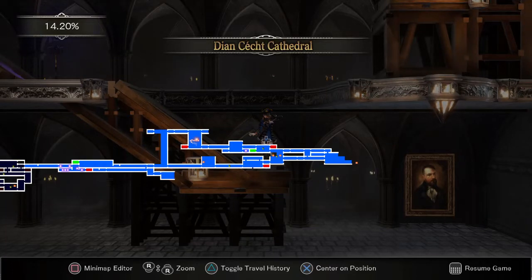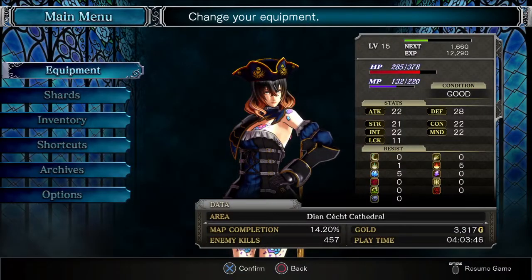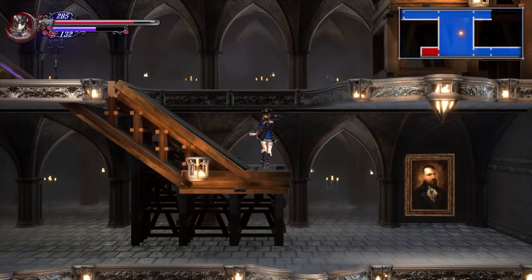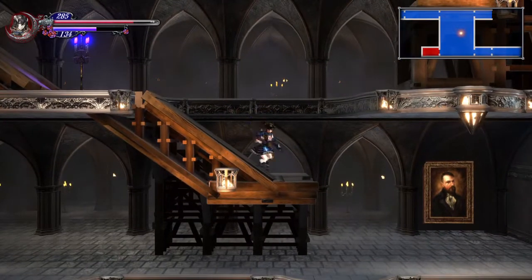Ladies and gentlemen, my name is CY2Squared and this is episode 9 of Bloodstained Ritual of the Night. We are headed up and over to the right in this episode — we're going to be in a brand new area. I do not know what to expect; I haven't been this far. So I am going to change my weapon real quick. I've been using the Thorn Whip, mainly because of this move.